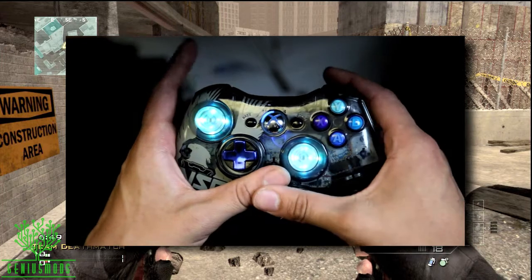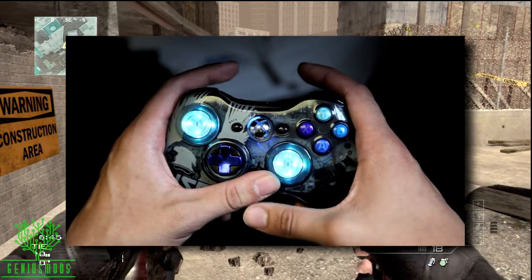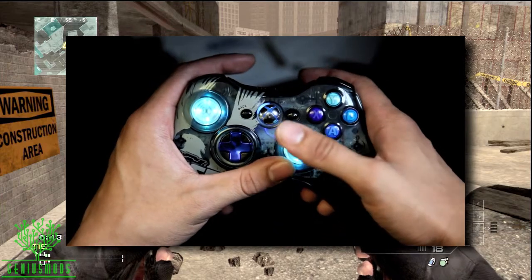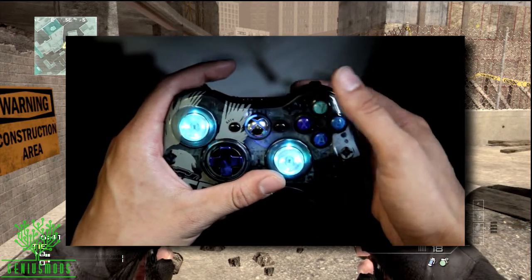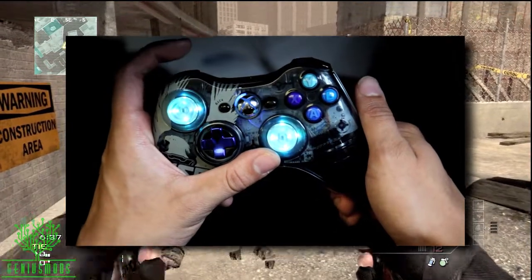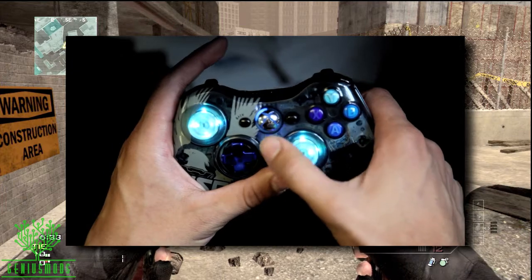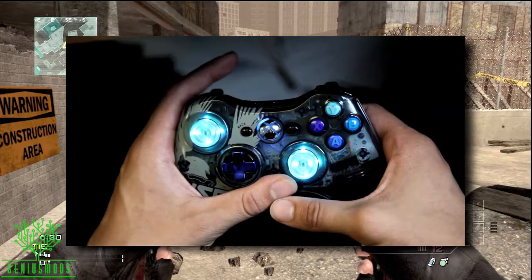On page 6 of your manual it tells you what each rapid fire setting means in terms of shots per second. So I want to try to go to rapid fire setting 20, so I'll go up another seven. Now when I tap the mod button the third LED blinked twice, so that means I'm in rapid fire setting 20.